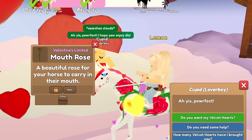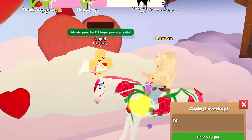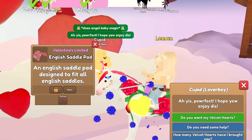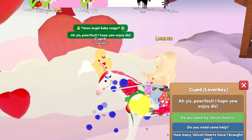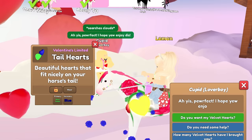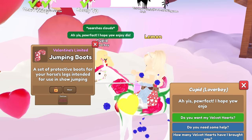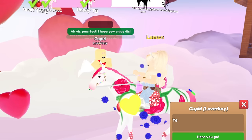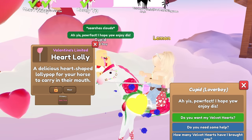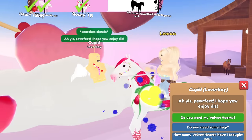We got a neon yellow heart shield, a bronze mouth rose, and a purple rose aura. I really want to get a white or black rose aura since I don't have those colors yet. We got a valentine's hearts English saddle pad, stone and diamond heart glasses, neon green and blue tail hearts, a candy hearts head bow, and valentine's hearts jumping boots.